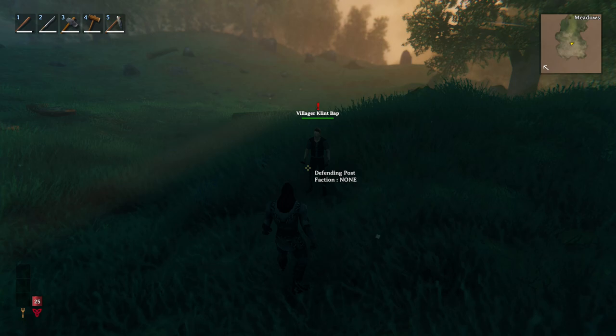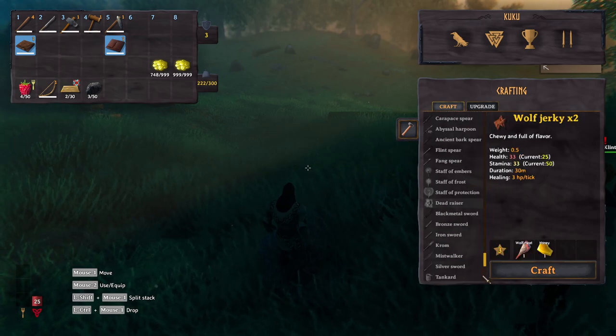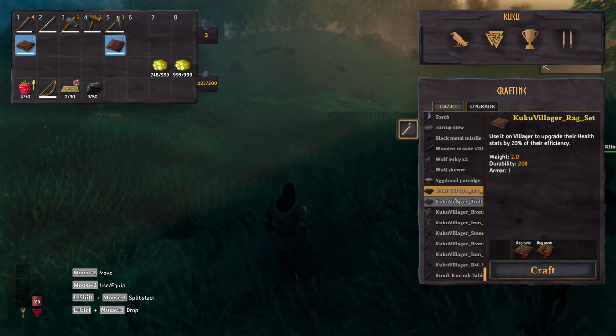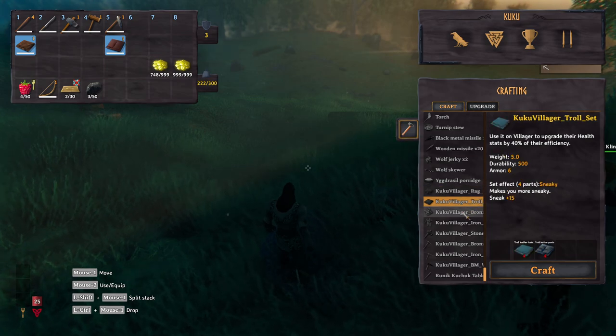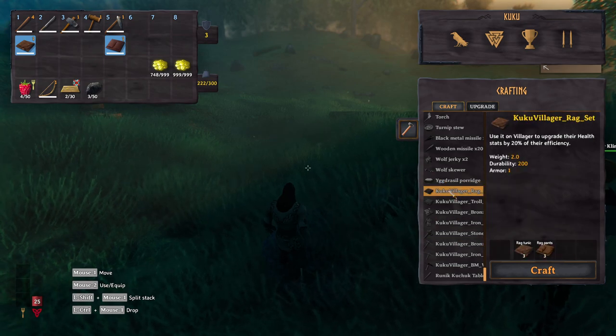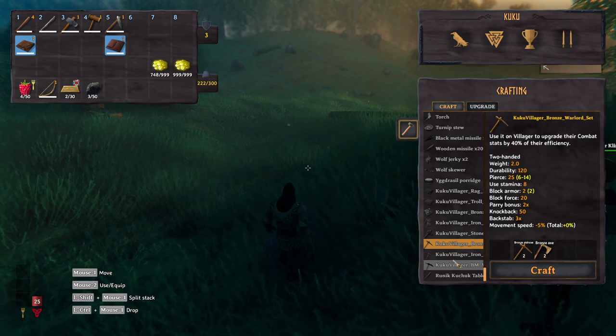Now we're going to see how we can upgrade our villagers. If you press Tab you can see a few items that are going to be new once you install this mod. You're going to have all of these items and some of them are going to upgrade their HP and some of them are going to upgrade their damage.